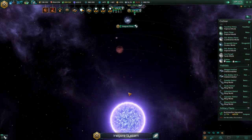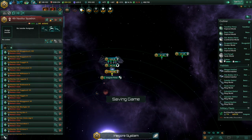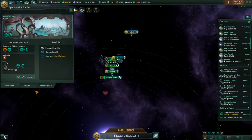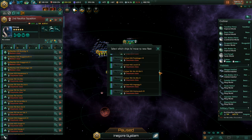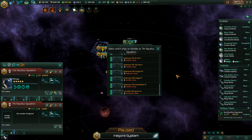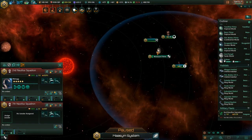Fleet is at 50,000 strength. We probably want at least 100k on the battleships total, which shouldn't be too hard - that's what we'll wait for. Let's move the other ships out of the system so the new battleships don't keep merging with the wrong fleet.